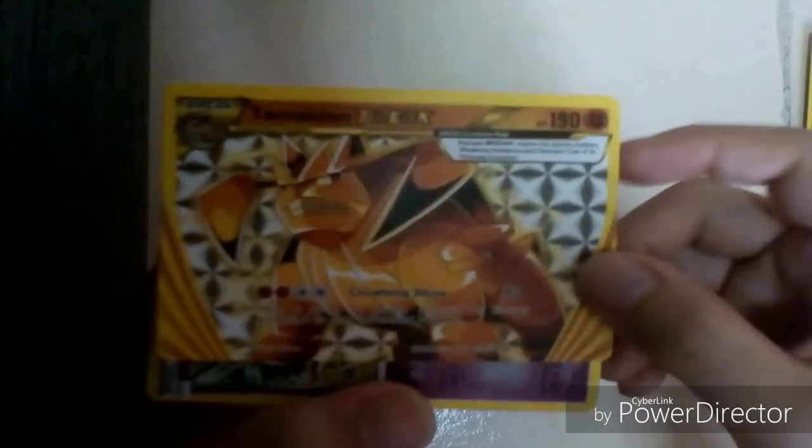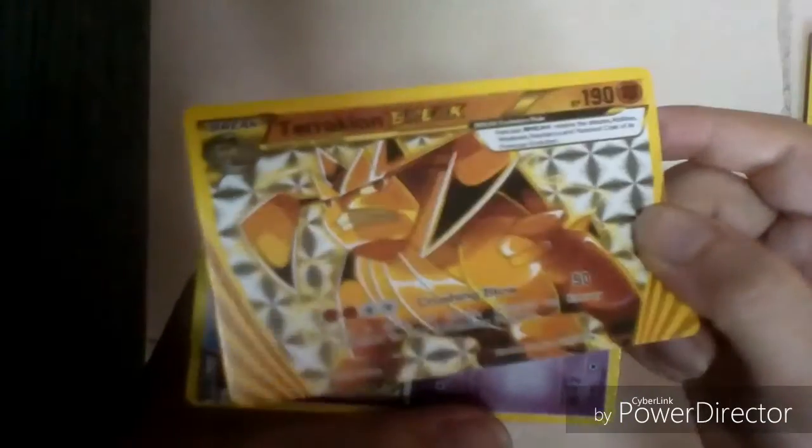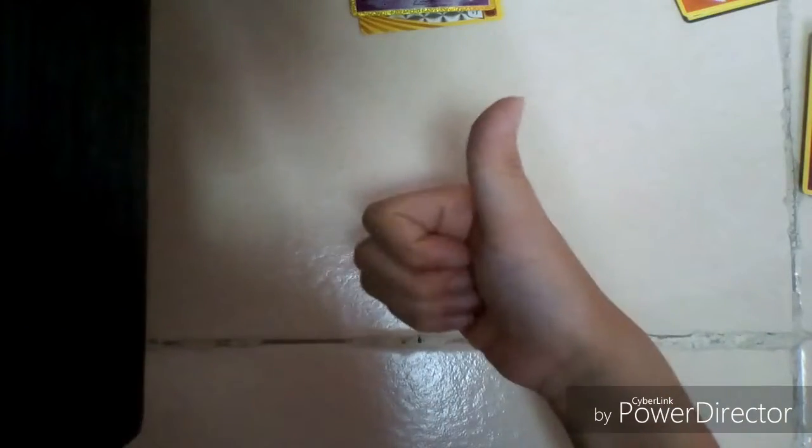Now let's see the good cards. We got a Terrakion Break card — it's fighting type, a legendary Pokemon, and look at it, it's shiny. Look at that silver design. And we got the Scorpi — I don't know exactly how to say it — like a scorpion, fighting-psychic type. And that's it for the video! Make sure to like, leave a comment down below, remember to subscribe, and I'll see you in the next video. Peace!